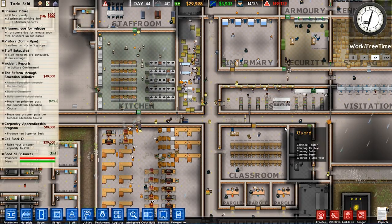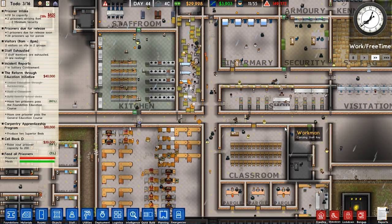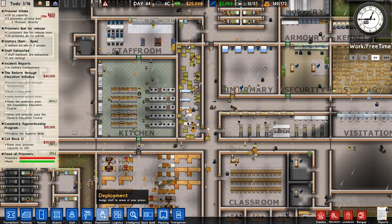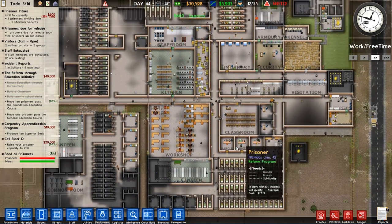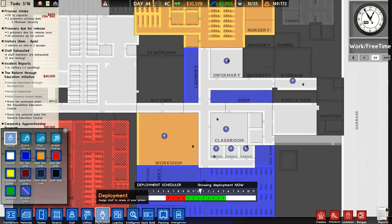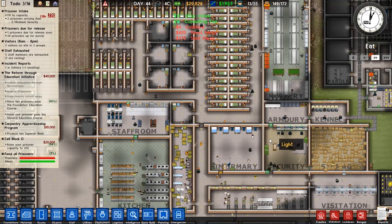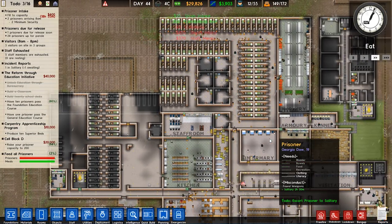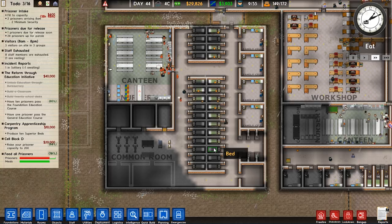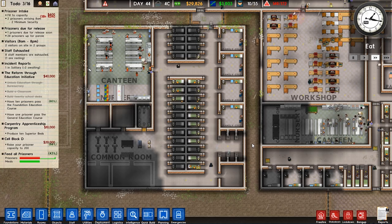Welcome back to Prison Architect — we're inside our women's prison. A lot of them are working in the laundry room right now, which is nice. It looks like that's only for minsec. Minsec are working in the laundry room but they have no access to the rest of the prison to deliver stuff. We probably need a laundry room for each separate area — normal sec will need their own, and we said we'd make max sec a laundry room. We now have max sec isolated on its own little island, which is kind of cool.